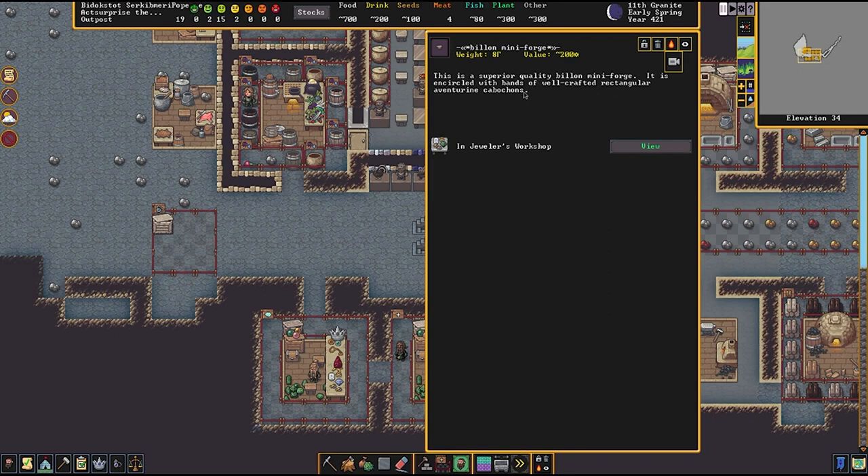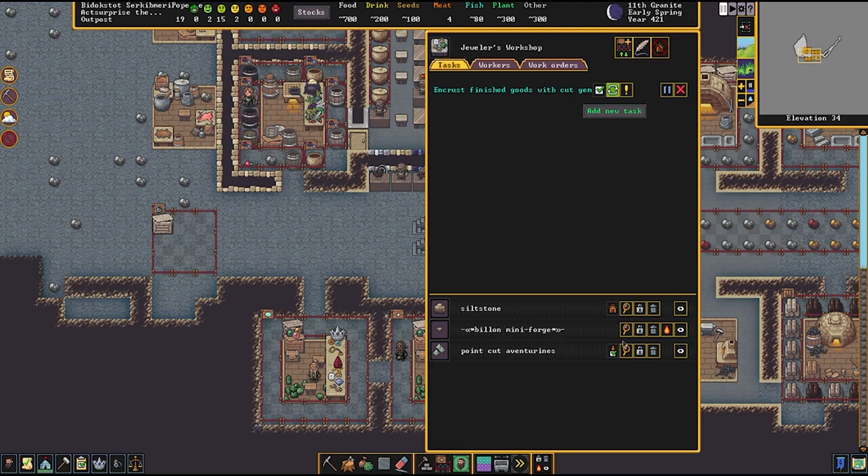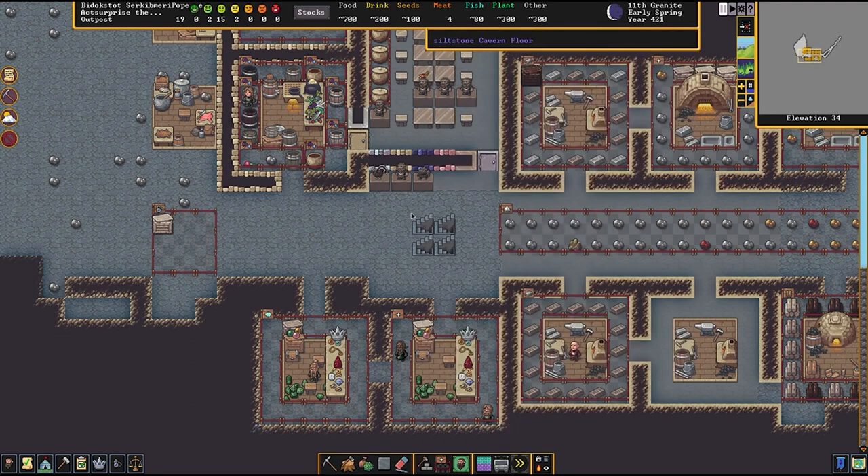There we go — an encrusted billon mini forge just completed. You can see these little dashes after the brackets, meaning the encrusting itself was a superior quality encrust, so it added more value than just the base value of the gems. And once again it's all going to get multiplied by that 203% when we go to trade. That is how you add value to objects your traders have specifically asked for: encrust them. If you like this episode, hit that like button, subscribe, and leave a comment. Until next time, it's been Pinstar signing out — see ya!